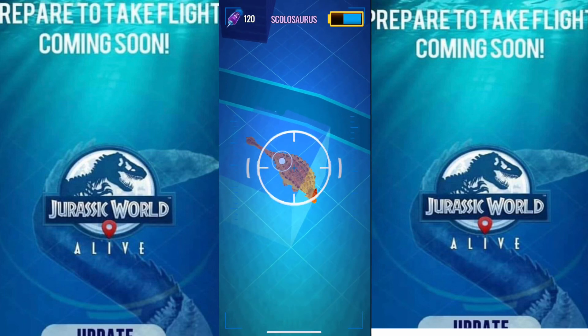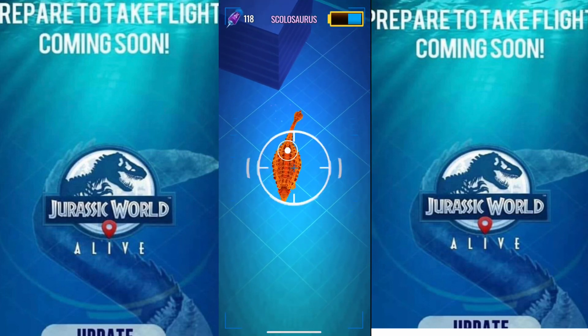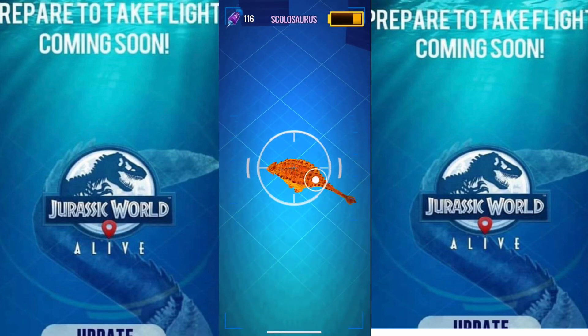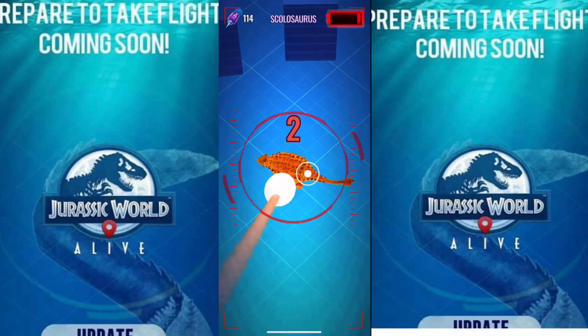An aquatic update would be extremely good, but I feel like it would be way too early. When we first got Jurassic World the game, they didn't have hybrids out right away — then they released that, then they released the Mosasaur. So I feel like aquatics shouldn't be coming out just yet.